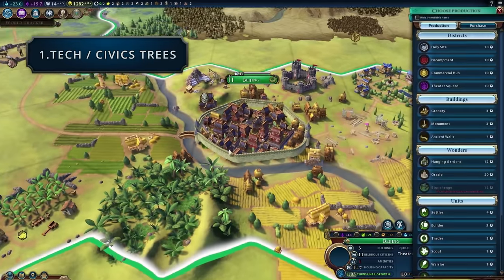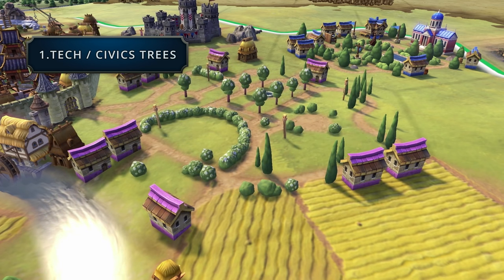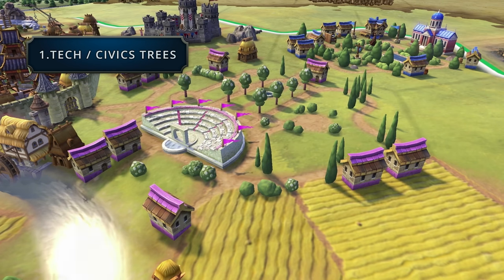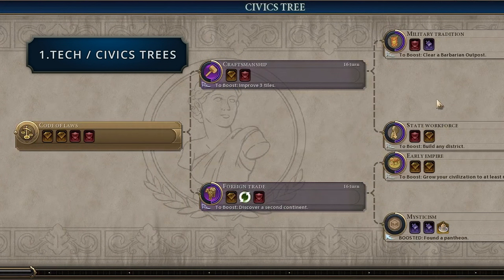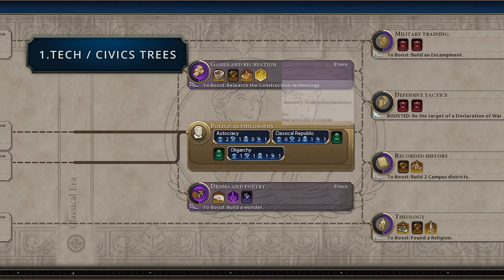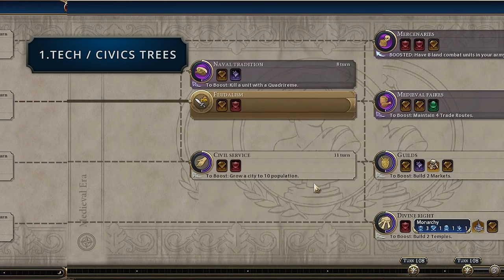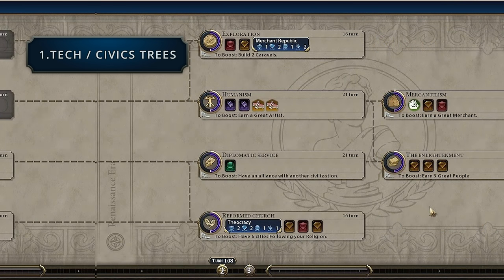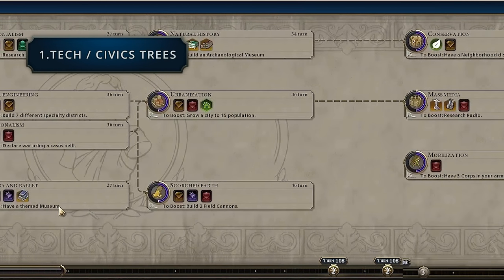On the other hand there is the civics tree, which is something new to Civilization 6. It basically takes all of the cultural, government and policies into its own unique tree, but it still follows the eras. Starting with the ancient era it begins with code of laws, moving on to things like military tradition, early empire and mysticism. In the classical era you unlock new governments like autocracy, classical republic and oligarchy. Then in the medieval era you get feudalism, guilds and unlock the monarchy government. In the renaissance you unlock merchant republic and theocracy.